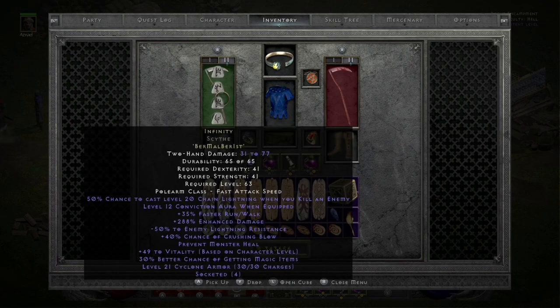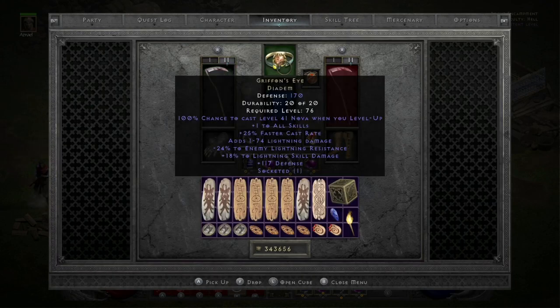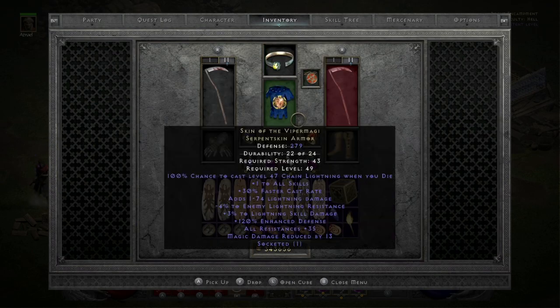This is the gear I'm using. Infinity in a Scythe, so that I can hold it — it has negative 52 enemy lightning resist. I'm using a Griffins with a 5-5 light facet in it, giving me minus 24 and plus 18. Amara's, and a Skin of the Viper Magi — not upped — and I added a random light facet that I had.